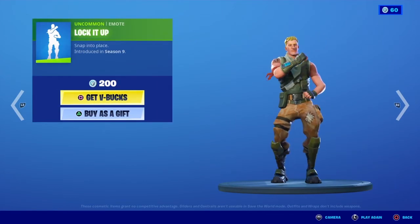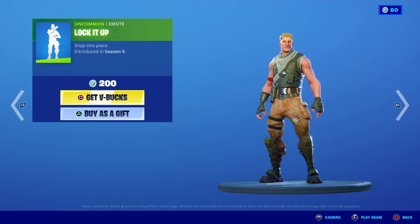Moving on, we have Lock It Up — 'Whoa, snap into place.' This emote was introduced in Season 9 and costs 200 V-Bucks. This is the emote.